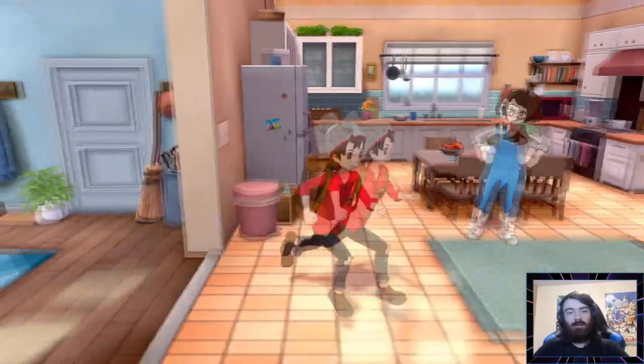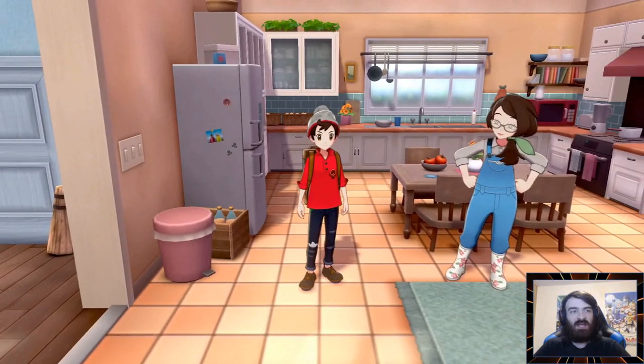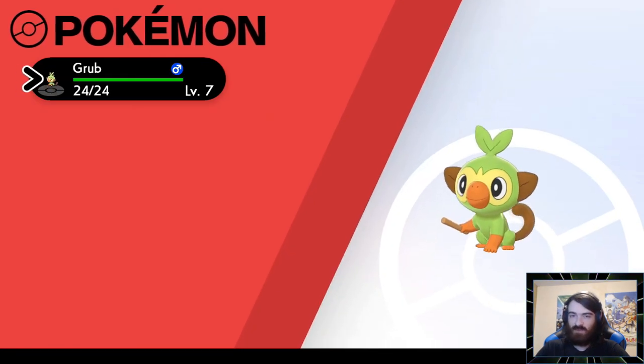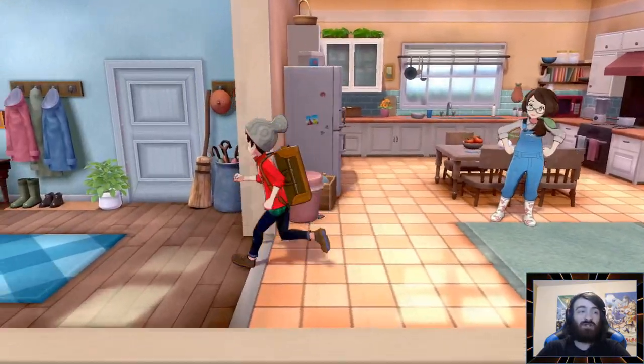Hello and welcome back to our Pokemon Sword Nuzlocke. This is part two — last episode we got a little bit of the intro out of the way. We got ourselves our Grookey with its gentle nature. A little bit unfortunate on the nature, but we're gonna try and push through and hope it becomes something amazing for our team. We do not have Pokeballs just yet, so our Nuzlocke has not officially begun.